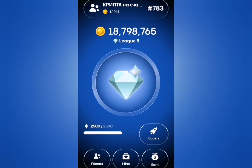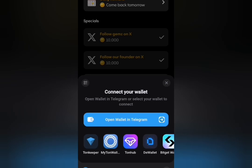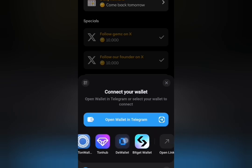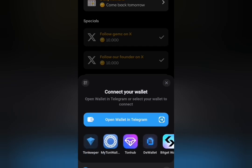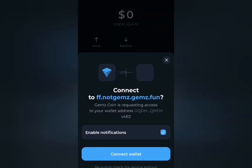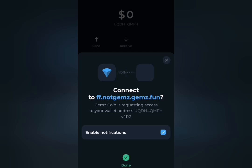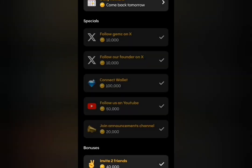Don't forget to connect your wallet as well. Under the Earn tab, scroll down and you'll find the Connect Wallet option. They haven't stated which particular wallet they want for now, so you can connect any wallet — either Telegram Wallet or Tonkeeper. I prefer Tonkeeper. Click on Connect Wallet and verify. You can see it has been connected and you've been rewarded for that.